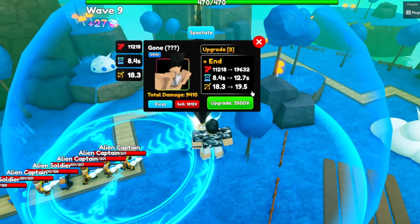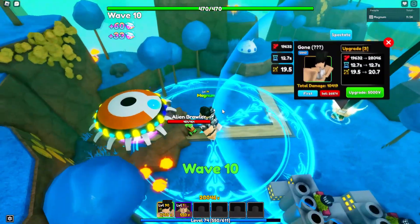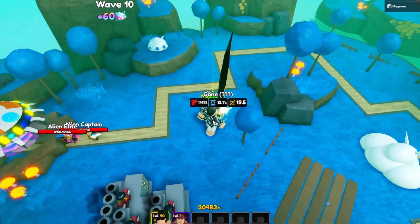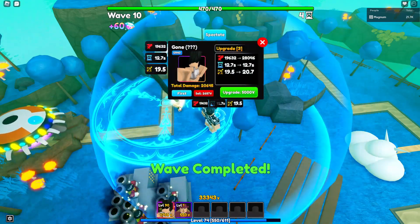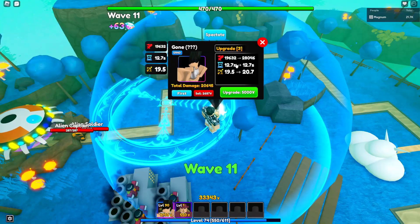Now we get an ability. Damage jumps from 11,218 to 19,632, SPA goes up to 12.7, and range goes up by one. His AOE grows bigger — he strikes three times on the ground, making him a multi-hit unit, which is great for shield breaking. Look at that AOE — he just wipes them all out even with that high SPA.